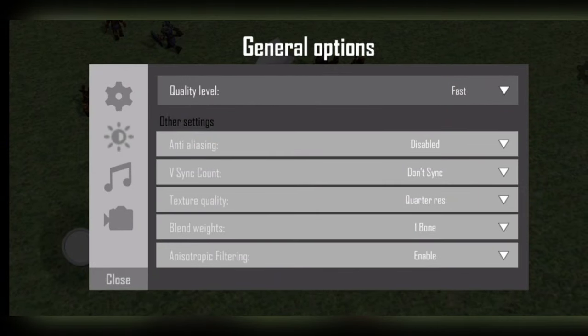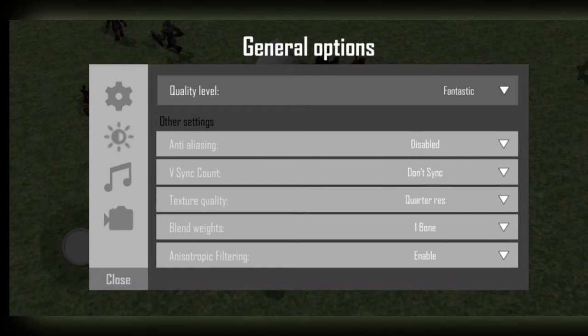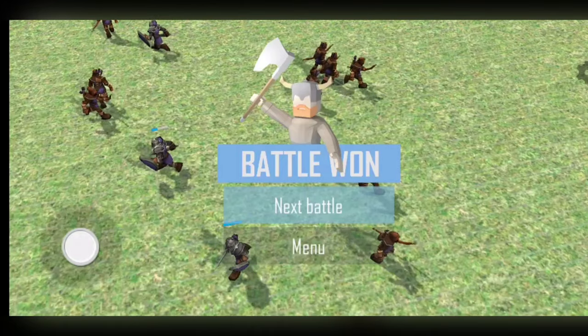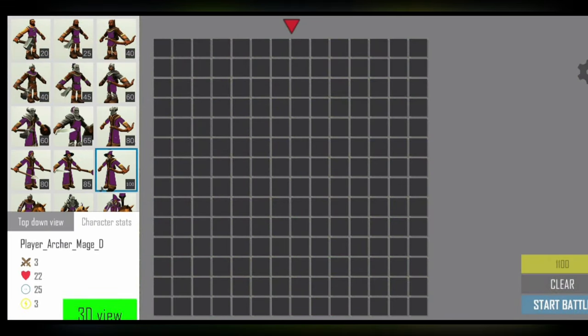Oh, you actually have graphics settings! Let's put it on fantastic — can we make this look beautiful? That would be really nice. Okay, we've got a little bit more money this time. Oh, we can see the character stats as well. These are mages — let's try a couple of mages. Are these archer mages?